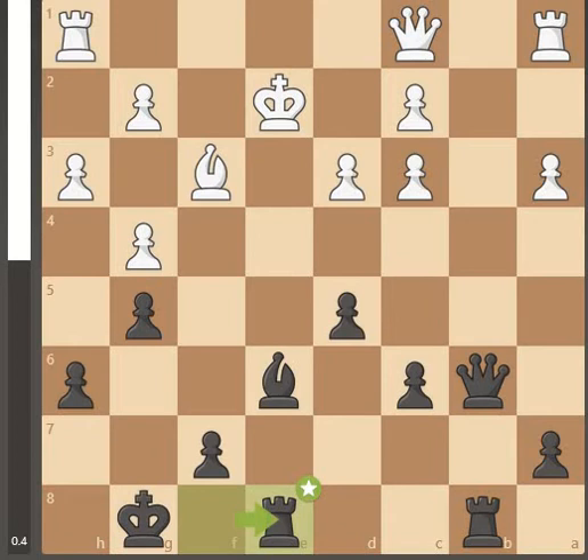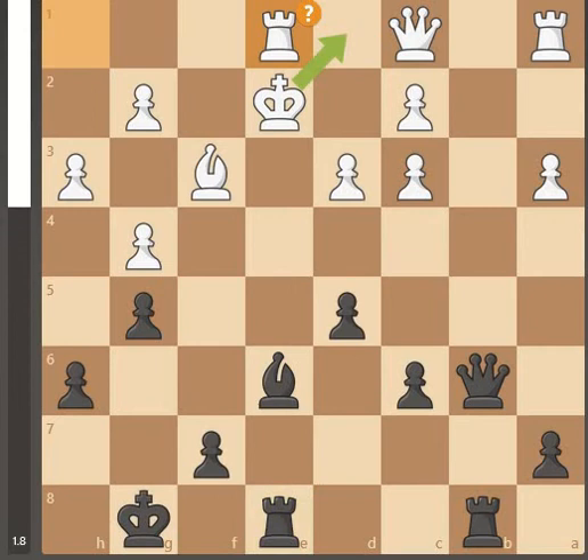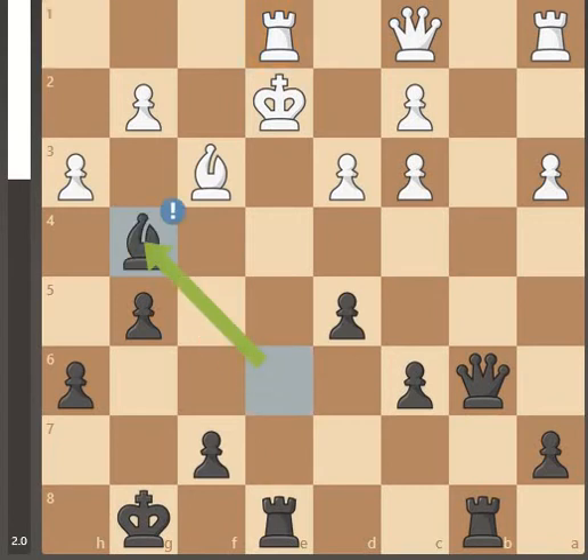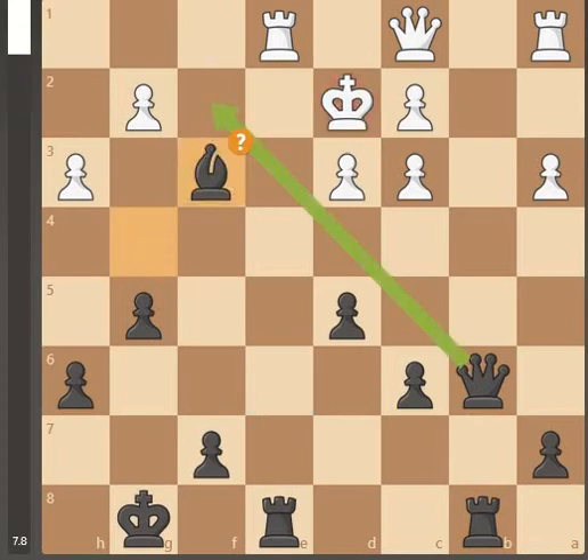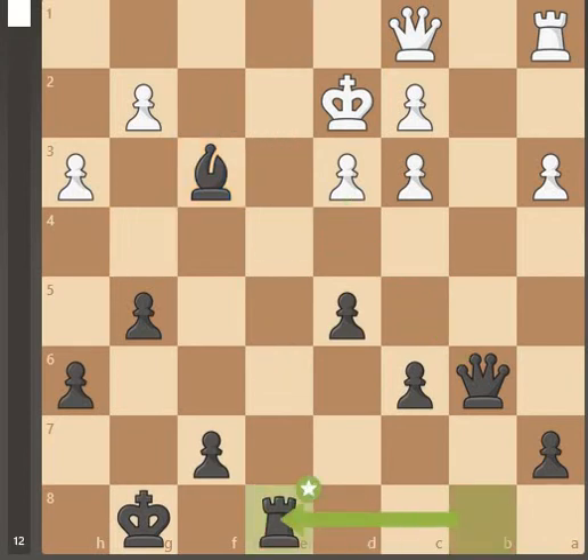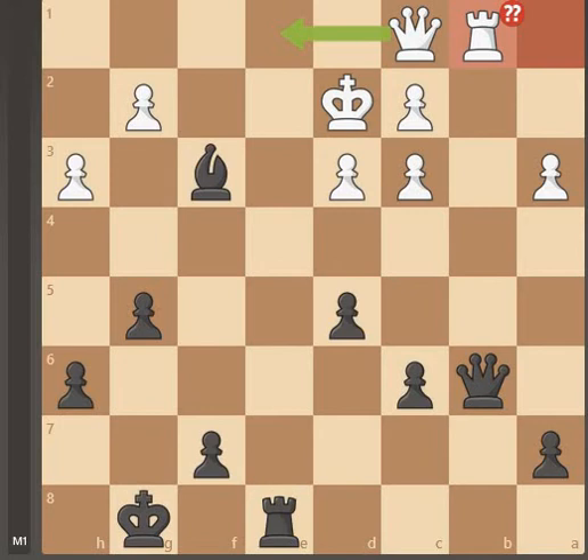So we start bringing the rook through, trying to own this file in front of the king at least. They bring their rook behind their king, so that means our bishop can go anywhere. So we took the pawn here, because we've got a check with the rook. Rook moves out of the way and we can take the bishop, because we've got support on our rook. They grab back and came for our queen. Maybe they should have taken the bishop, because we're like a piece up.